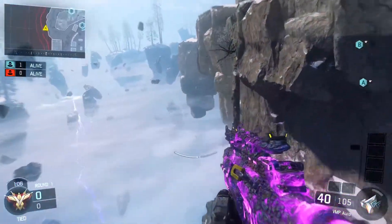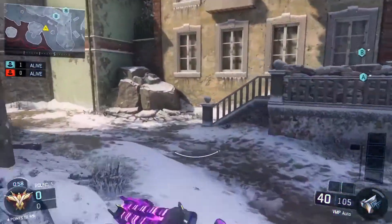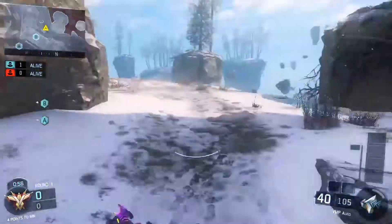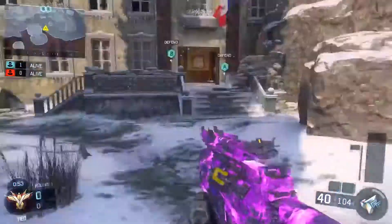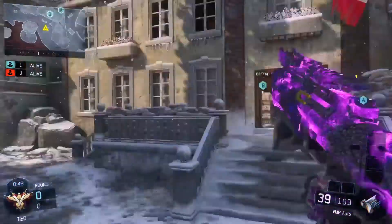If you want to know another rush route, most people use it from the other side. You can go like this on the top and people will be running this way and you can't really see them. That's a really good spot because no one ever checks here.